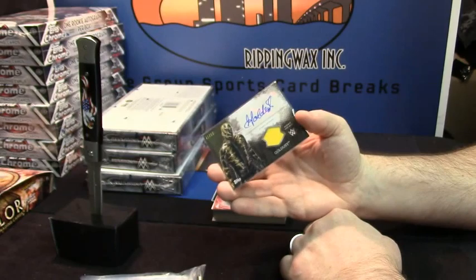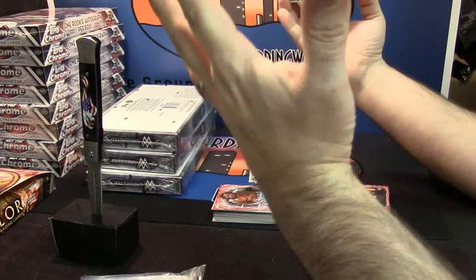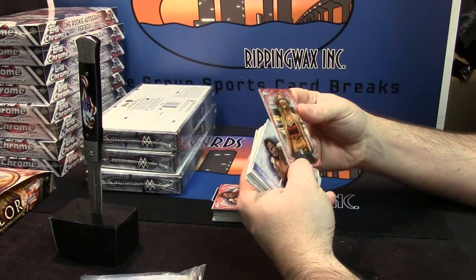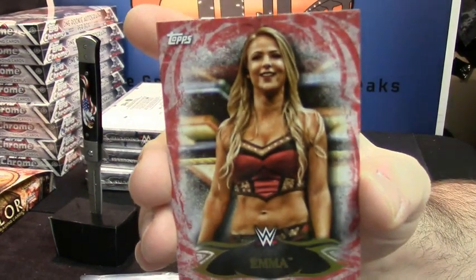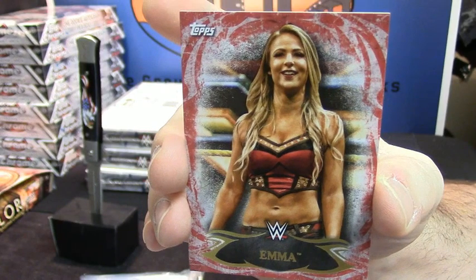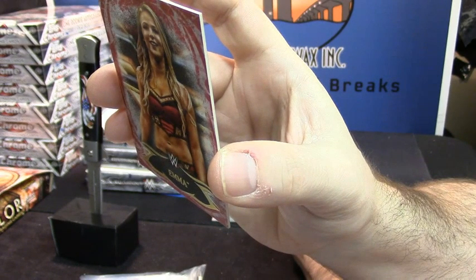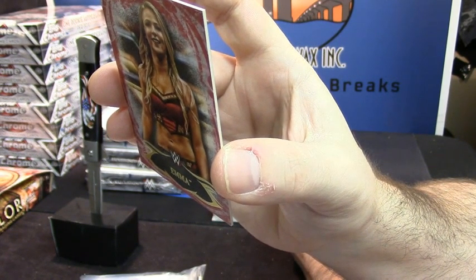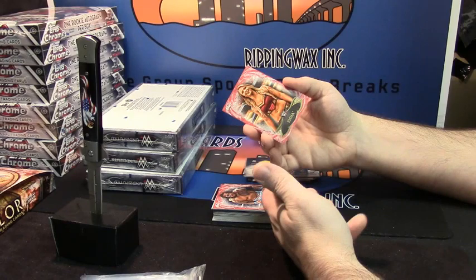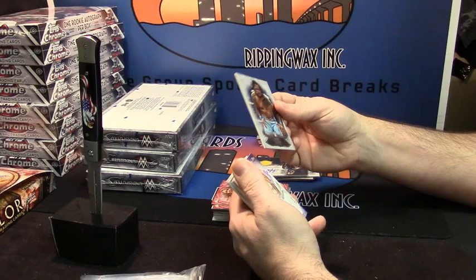Are you serious? Jimmy Uso is Rikishi's son — what's going on here? Red variation for Emma. She's Australian too, so you know she's got a nice... When he finishes that we'll sort out what it would be. This is another good card.